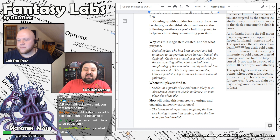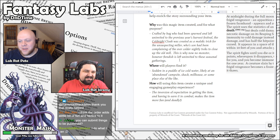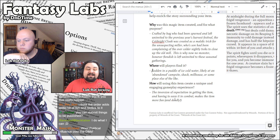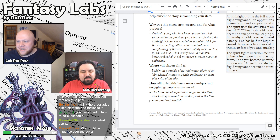I was inspired by Sword's fun little magic item stories. The lore: crafted by a hag who had been spurned and left uninvited to the previous year's Harvest Festival, the Cold Night Cloak was created as a malefic trick for the unsuspecting miller, whose son had been complaining of the ever-colder nightly treks to close up the old mill. This is why no monster, however fiendish, is left uninvited to these seasonal gatherings. Where will players find it? Sodden in a puddle of ice-cold water, likely at an abandoned campsite, shack, millhouse, or some other place of the like.